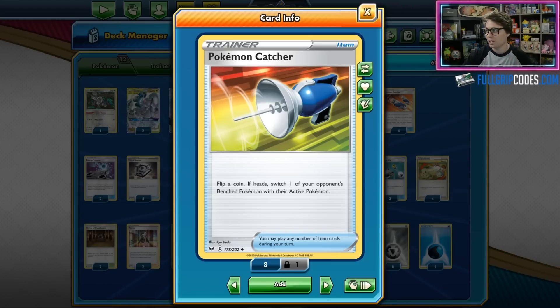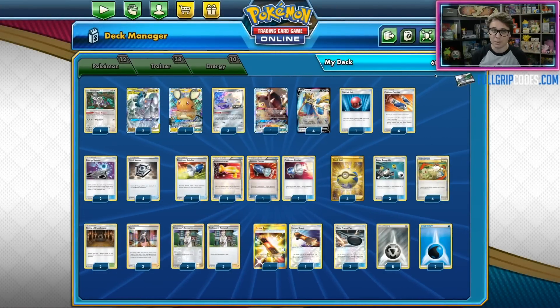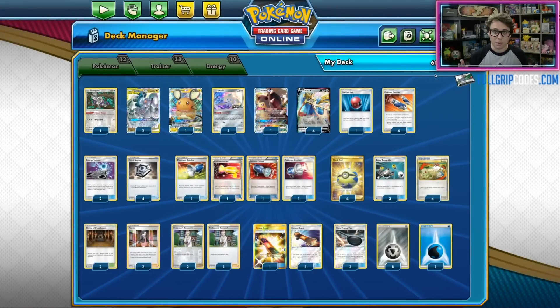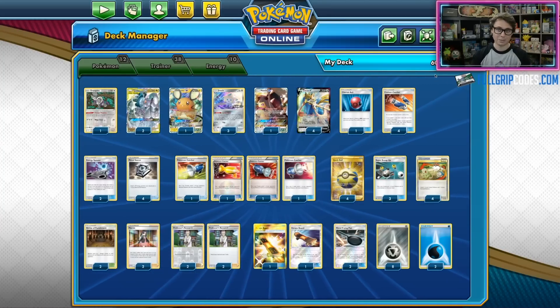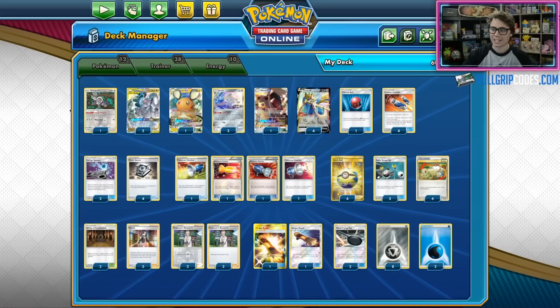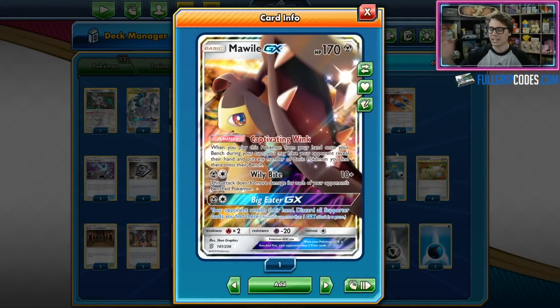The problem when facing Obstagoon is that they will usually get their board state to be one lone Obstagoon using Obstruct, and Obstruct prevents damage dealt by basic Pokemon — of which there are all basic Pokemon in this deck. So how do we beat an Obstagoon deck? The answer is Mawile GX.